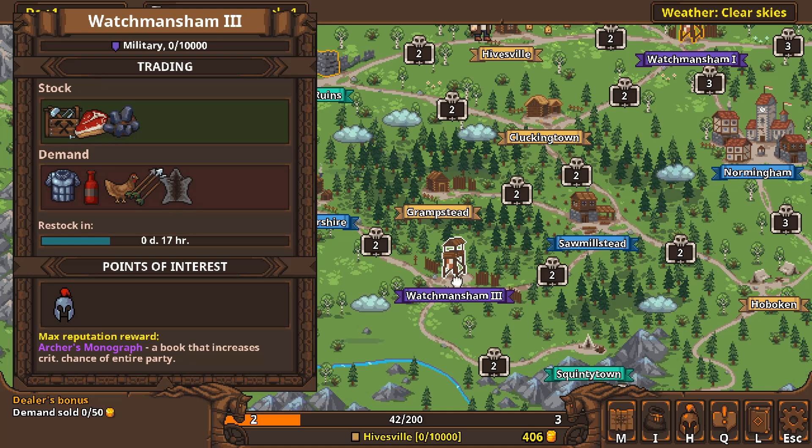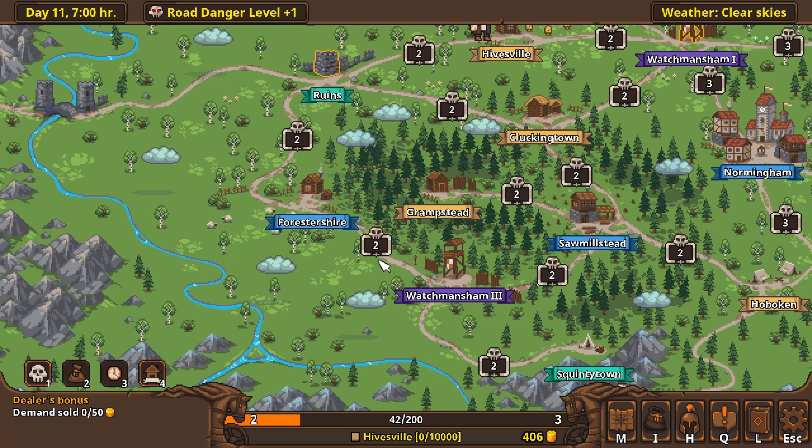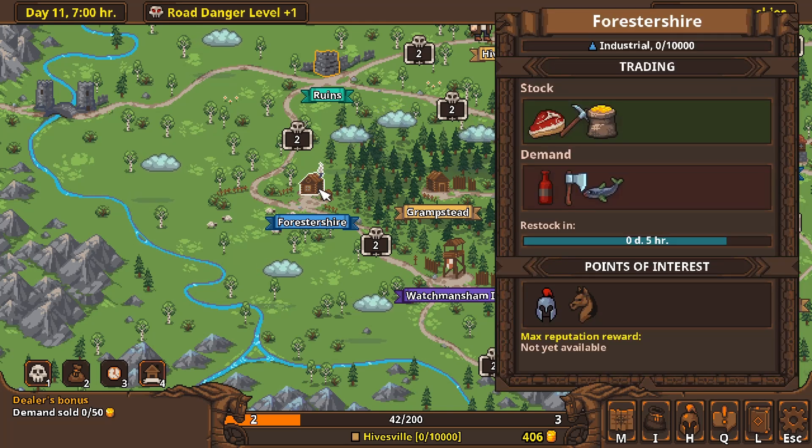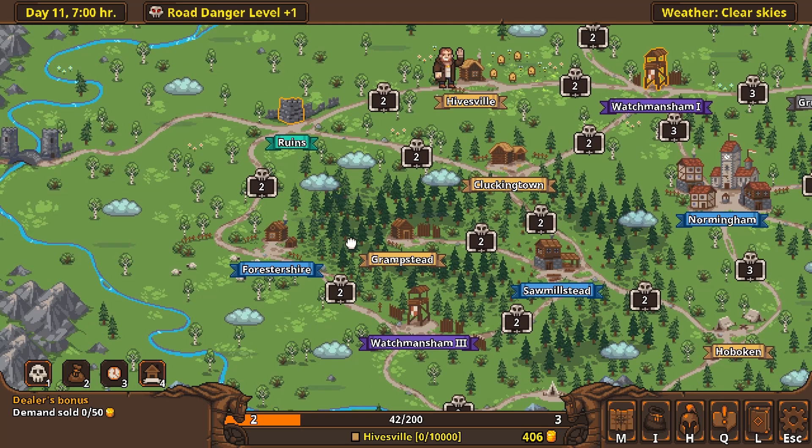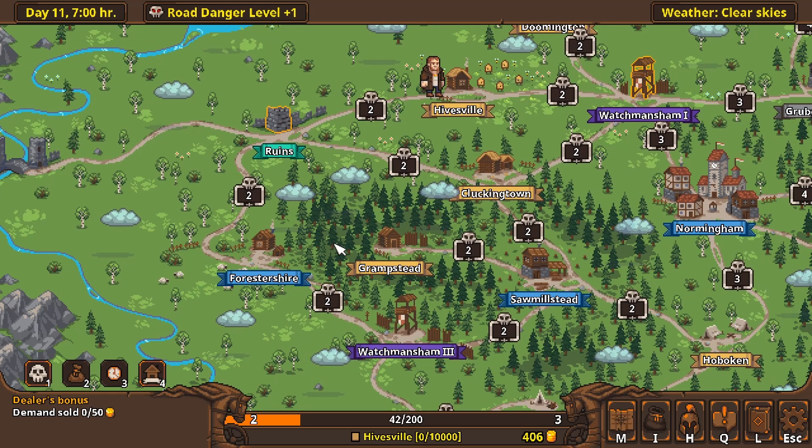Saul Milstead likes farming equipment — saws, axes. These guys like alcohol and armor, chickens, arrows. This place likes alcohol and fish. We could get some alcohol and start heading south — that might not be a bad thing to do.